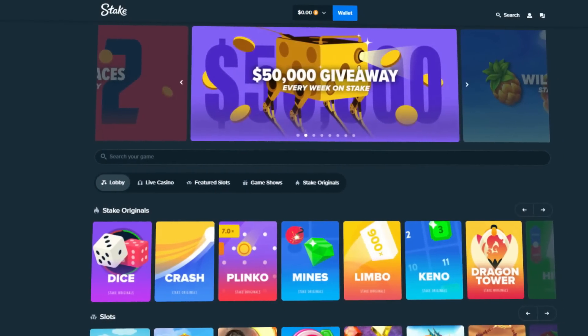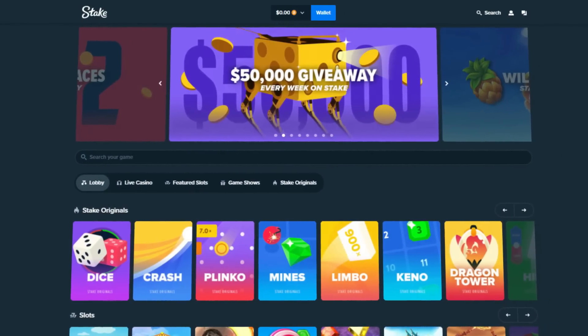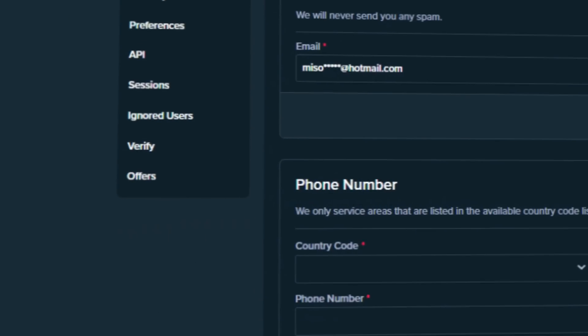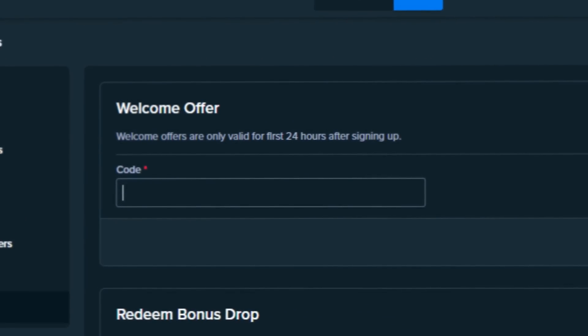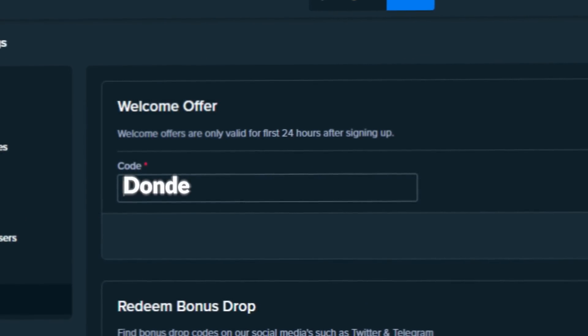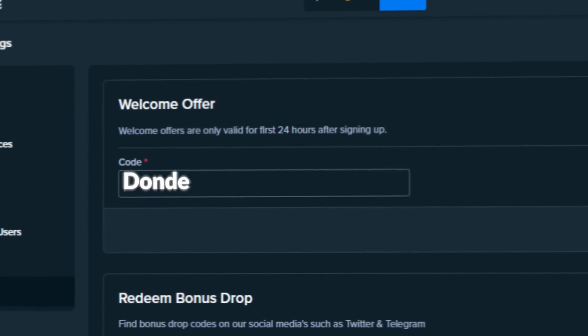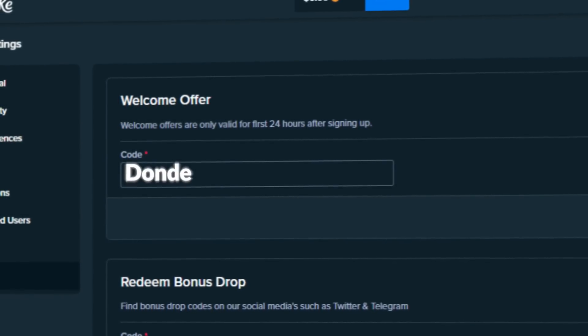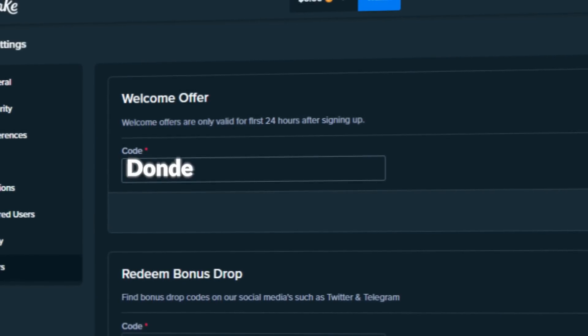Hey guys, quickly before we get into the video — if you want to sign up on Stake, click on settings and go to offers. Type in code 'donde' in the welcome offers box. This will unlock $14 free on your account as well as 10% rakeback on all your bets, which means you'll get some money back every time regardless of winning or losing.